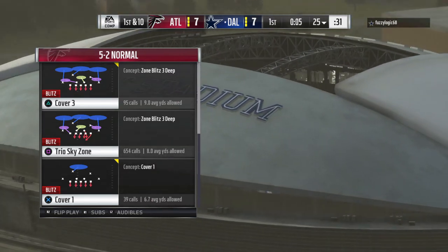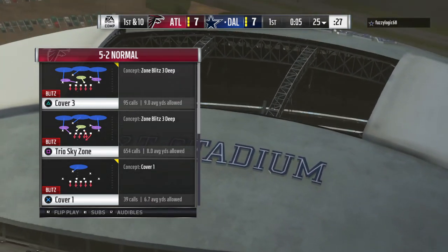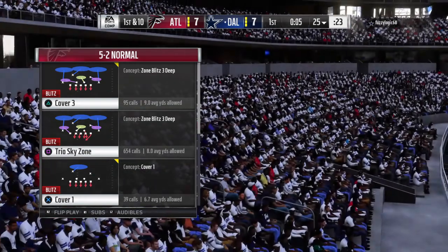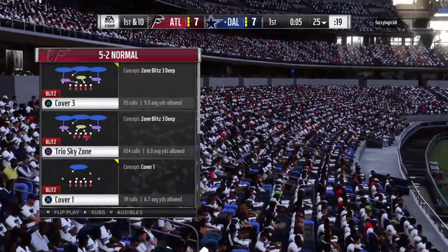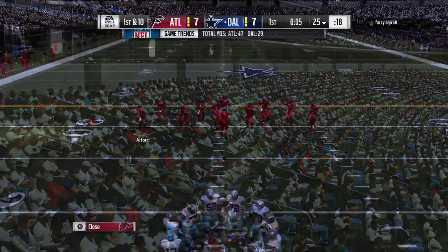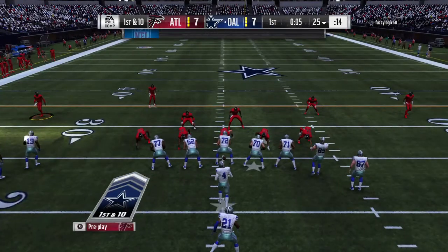Last time, Dallas had decent field position through the pick six — obviously costly. But they can't afford to just bunker in now. Good field position means go ahead and attack on offense, try and press the advantage a little bit. They just have to be better with the football on this possession. You can't have good field position and not try to take advantage of it.